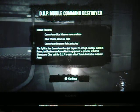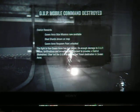DUP Mobile Command Center destroyed — queen and side missions now available. Blast shards shown on map. Respawn point unlocked. It shows all the enemies you killed and all the karmic actions you did, which is really cool. A new custom jacket is now available — that's not really a big deal though, they don't really do anything, they just change your appearance a little bit.